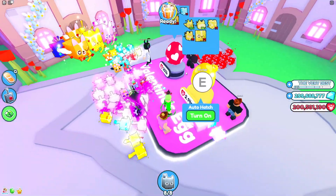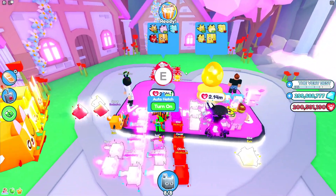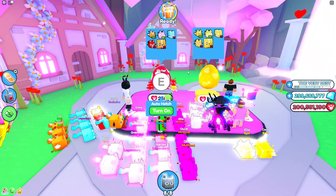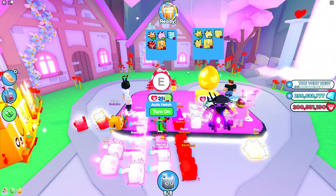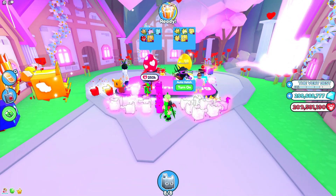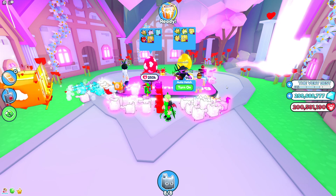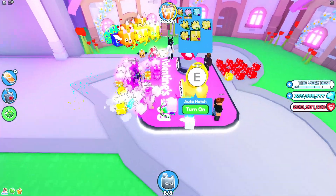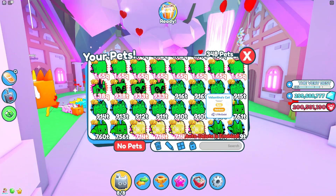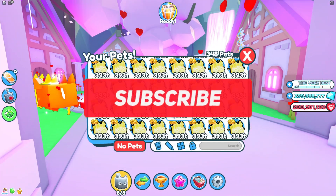At the Valentine's area you have two different things: the left egg and the right egg — the golden one and the normal one. What you want to do is hatch as many as possible. I had like three billion coins a couple of hours ago and I just stood here for like 20 minutes trying to get as many pets as I can — look at all these!